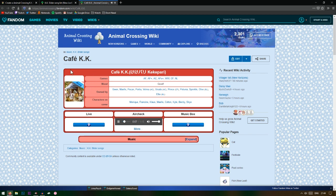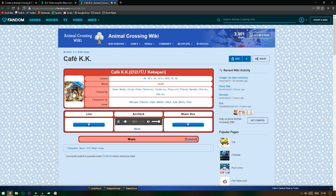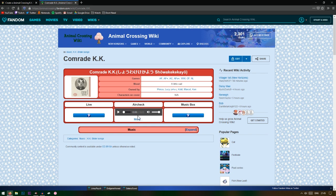Cafe KK is good for a themed house, like if you're using it for a cafe you made. So I think it's gonna be a C. I may move these down to a D, I'm not sure yet — I'll leave it for now. Comrade KK I've also never heard, but it looks kind of wacky. I think I'm gonna make this D — it's not the worst but it's not the best either.